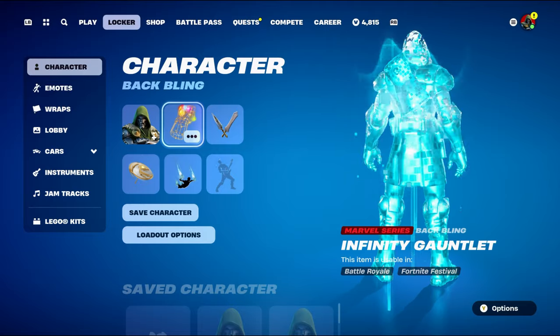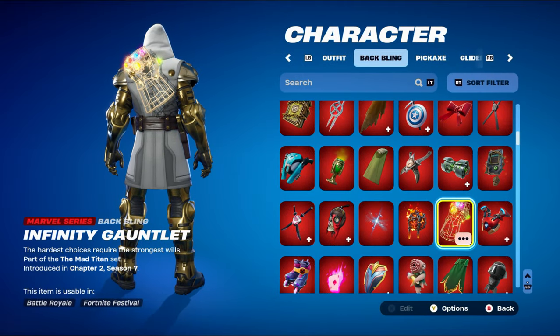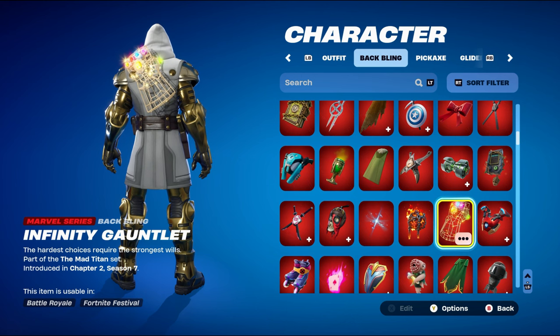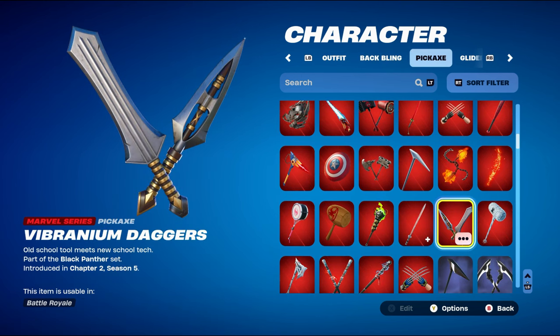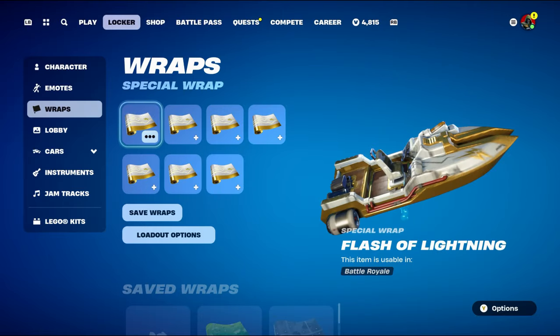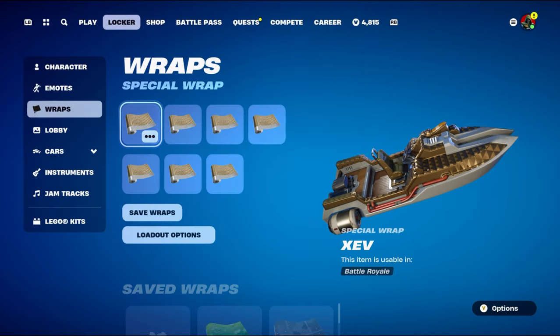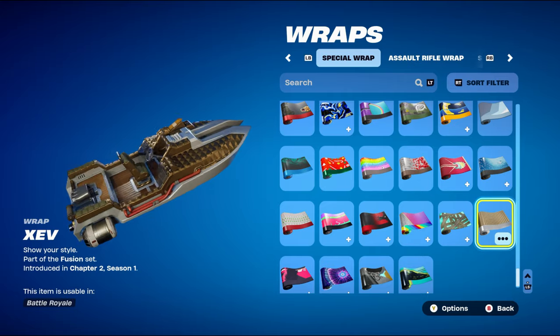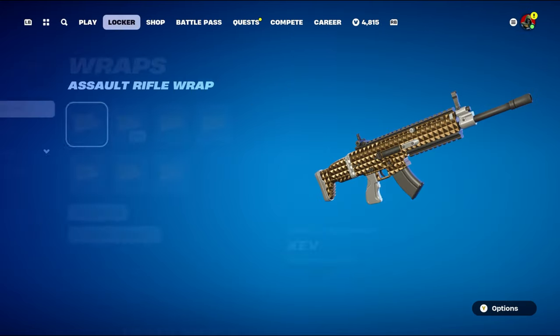Combo number five goes for a Marvel-themed back bling and pickaxe. The back bling is the Infinity Gauntlet, part of the Mad Titan set from Chapter 2 Season 7 — Thanos's back bling, which works great with the Marvel theme. The pickaxe is Vibranium Daggers, part of the Black Panther set from Chapter 2 Season 5, used for the gold. The weapon wrap is Xev, part of the Fusion set from Chapter 2 Season 1's battle pass, used for the white and gold design.